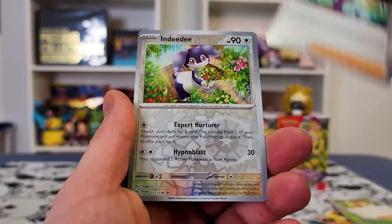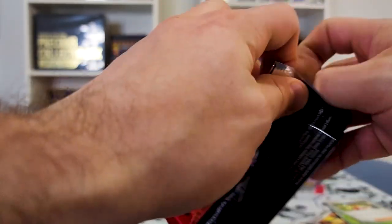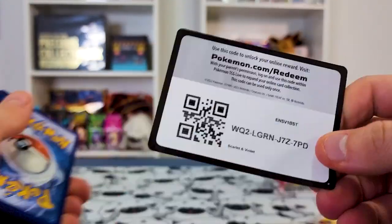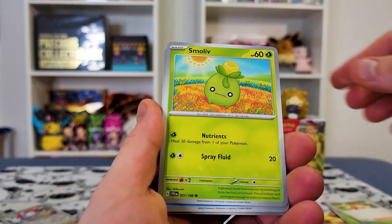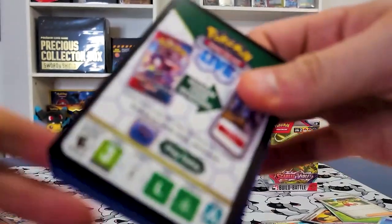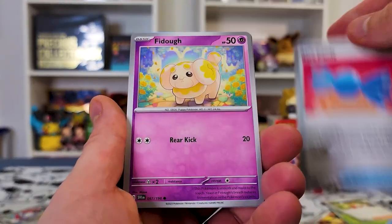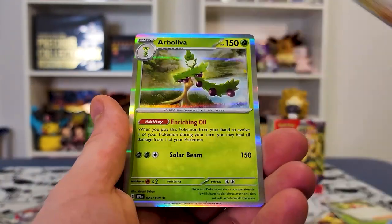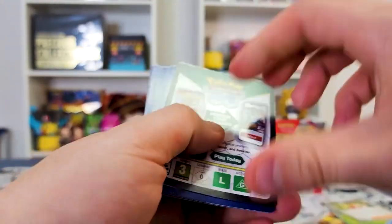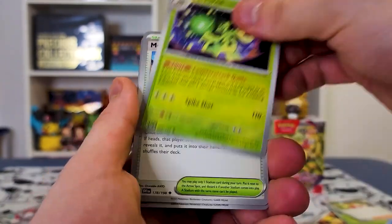We got a Silicobra, Youngster, Blissey, Jolteon, Indeedee, and a Pawmot. Oh gosh — he's got Quaxwell again. There's got to be one SAR in here. We got a Team Star, Spiritomb, and another Gardevoir. The good news is we're seeing a lot of EX cards. If you guys play the game, are any of the EX cards really good in the new meta yet? I figured Gardevoir or something must be good. I'm calling Arboliva. But I don't play the TCG yet — I've tried to learn but I don't really have anyone to play with. We don't have any friends to play it with since we're just collectors.